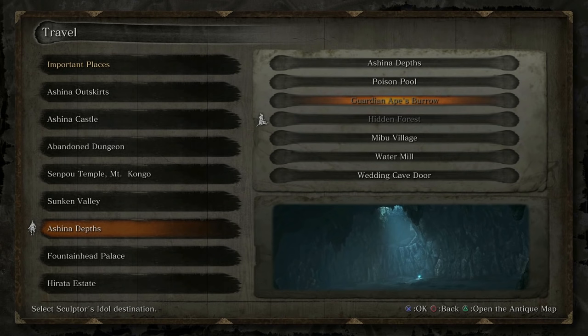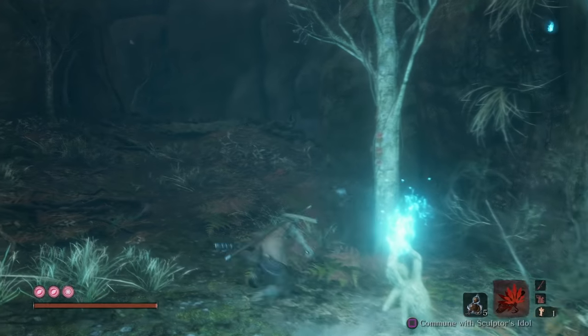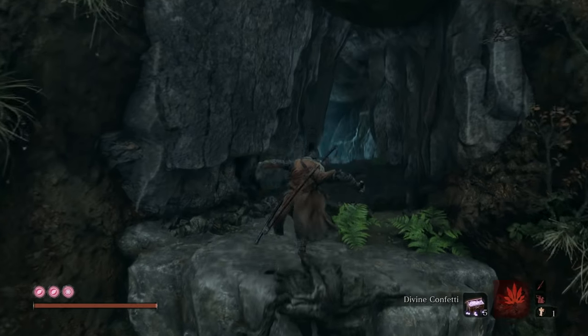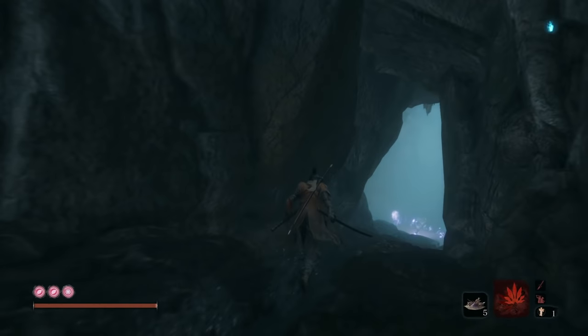After you've done that, you'll notice that one of the idols is going to go offline — the Guardian Ape's Burrow idol. The closest one we've got is the Hidden Forest, so just go there, turn around, and grapple across the gap and you're basically there already.